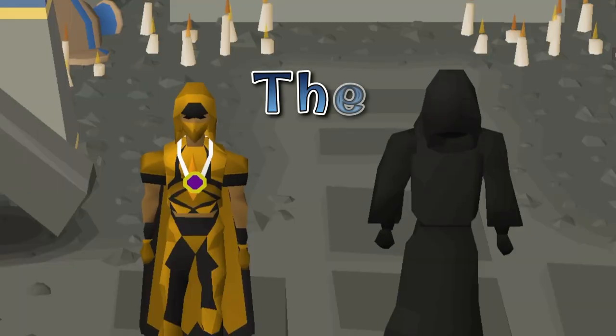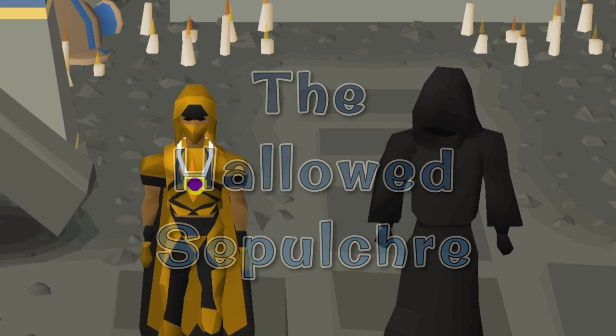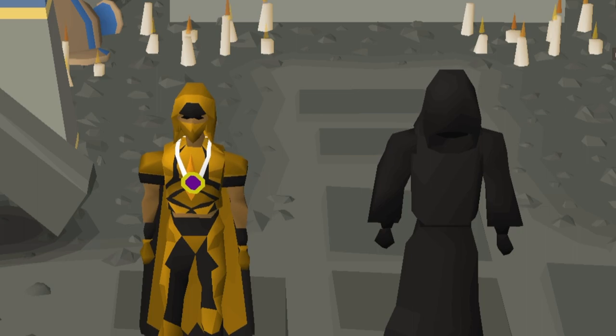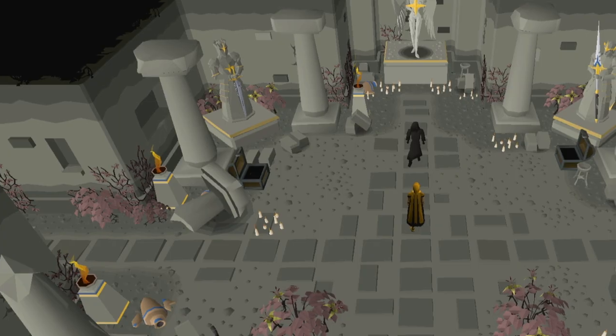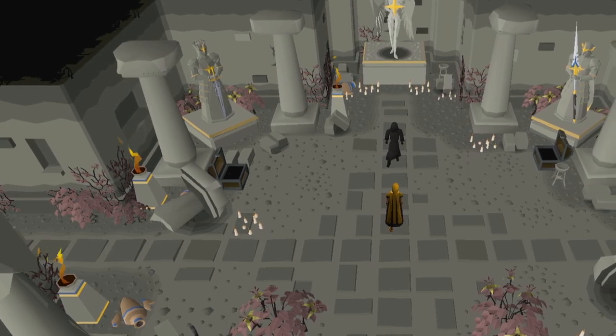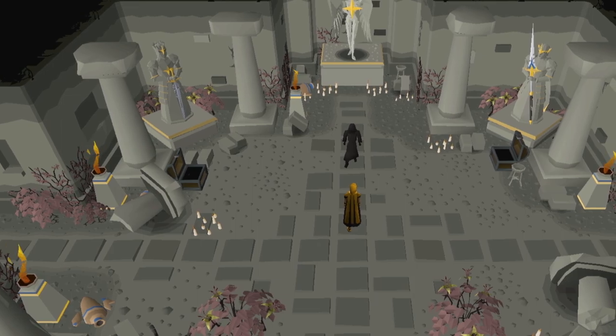Today's minigame guide is about the Hallowed Sepulcher. As you may know from my agility videos, I absolutely love agility — it's my favorite skill. But I have to say, I'm not the biggest Sepulcher fan. It requires a lot of attention, it's click-intensive and time-based, and it can be profitable at higher levels.